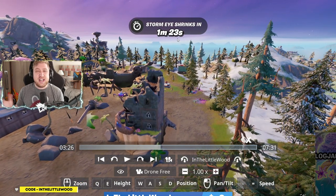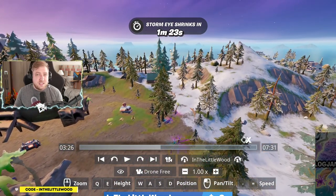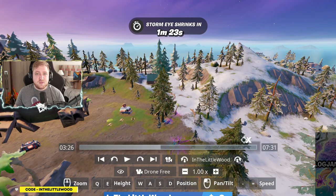So, this week all of the challenges don't really require much explanation. The only one that doesn't have a map marker, or is very blatant, is the one that says we need to knock down timber pines using a Ripsaw launcher.